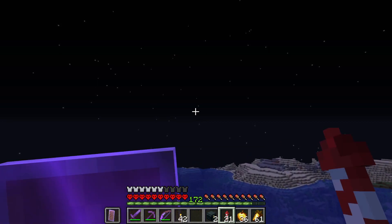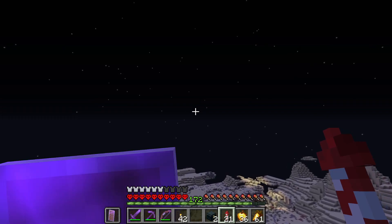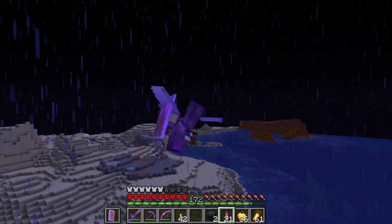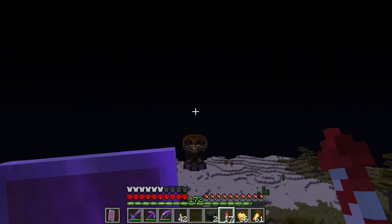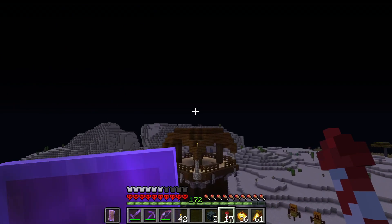I do need Bad Omen though, so let's head to the pillager tower. That is in this direction — in a savannah just beyond this desert, I think. Here it is — excellent. Let's get ourselves some level 5 Bad Omen. Now where are those banner guys at?